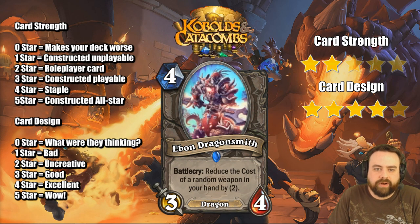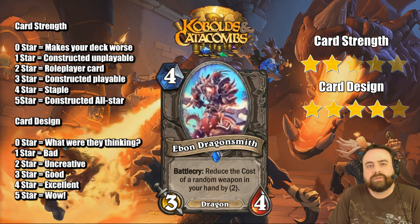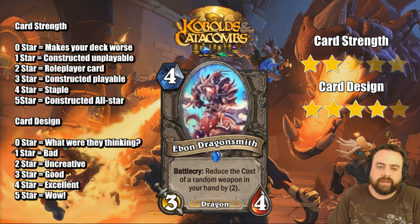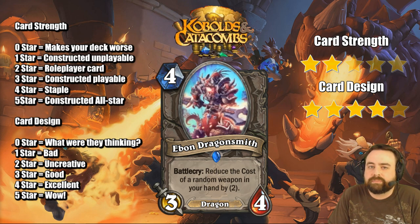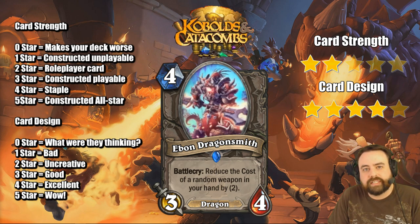Ebon Dragonsmith, Battlecry: reduce the cost of a random weapon in your hand by 2. The most likely dragon weapon classes are Warrior and Paladin. In Paladin, the biggest target I think for this is the new Legendary weapon, going from 6-mana to 4-mana. And Vine Cleaver would go from 7 to 5, so it kind of curves with Vine Cleaver. That interaction's pretty powerful actually. Vine Cleaver is one of the best weapons in the game. The only thing holding it back is you couldn't play it until turn 7, whereas this lets you get it out early. In Warrior, the card you're looking at is Gorehowl — you go from a 7 to a 5.